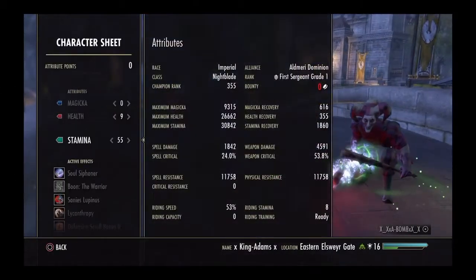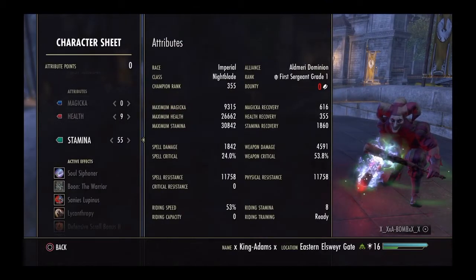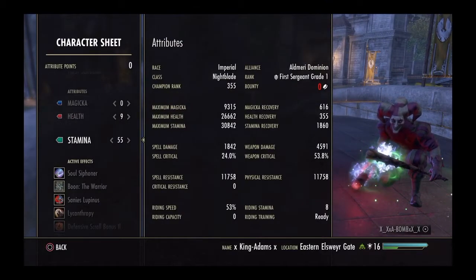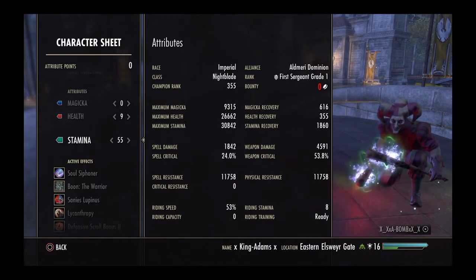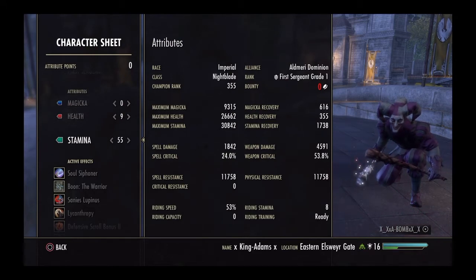So we're going to look at my character. Stam Recovery: 1800. Weapon Damage: 4,600. Physical Resistance: 11.8 apiece, 30.8. Max Stam: 26.7. Max Health — and 9.3 Magic.